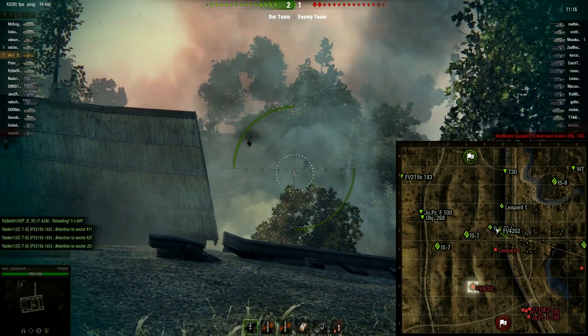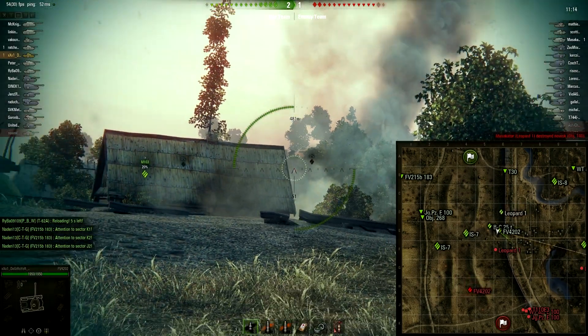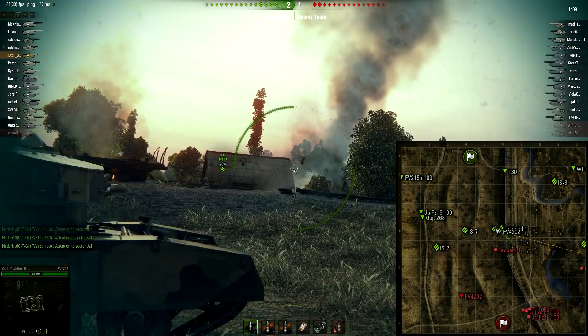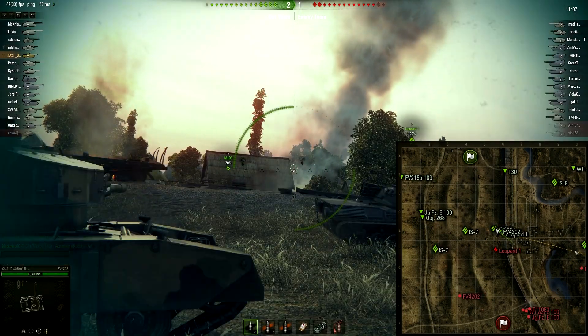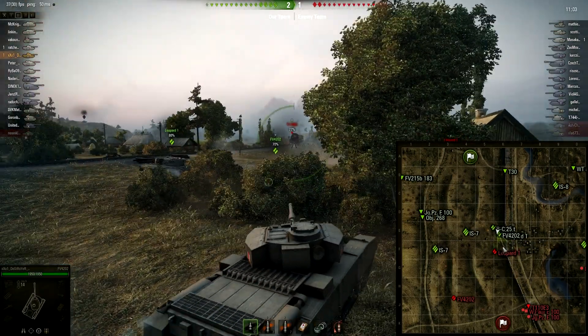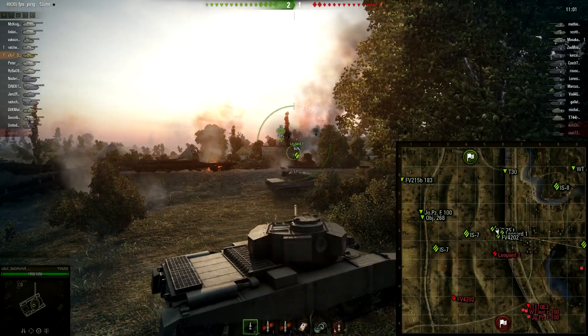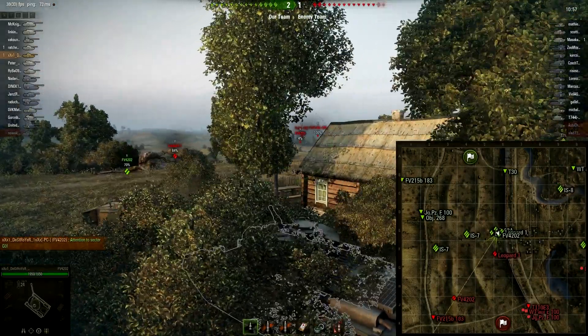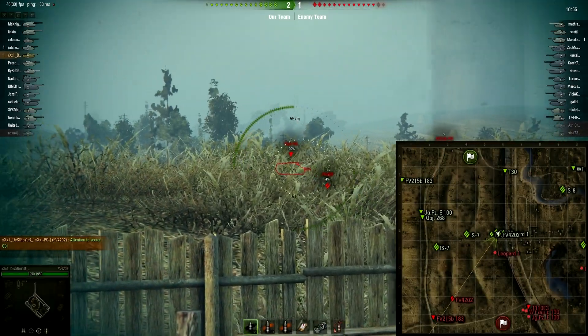Destroyer is taking side shots on those guys. That's the one thing about playing on the hill — you have to watch your left side. Too many people get tunnel visioned on the tanks right ahead of them and don't pay attention to the ones in the little city or in the middle that can shoot them from the side. Destroyer is using that to his advantage — gets himself a good kill and some other damage on those tanks.